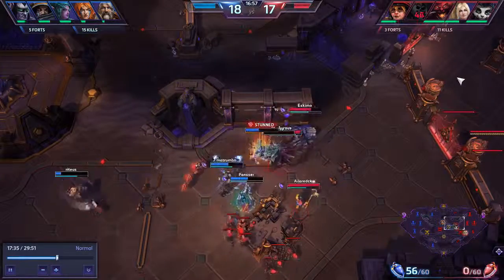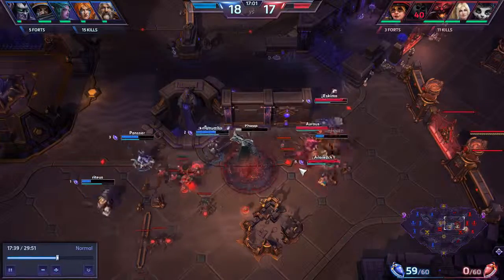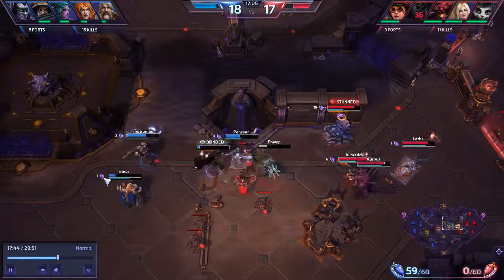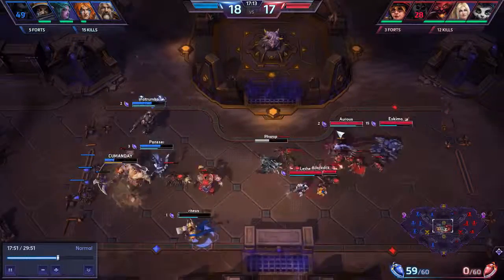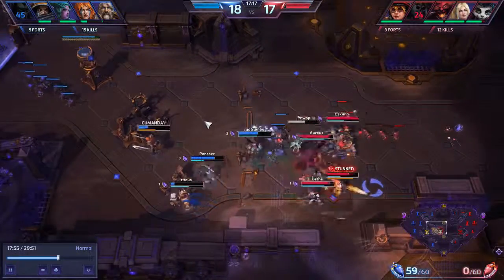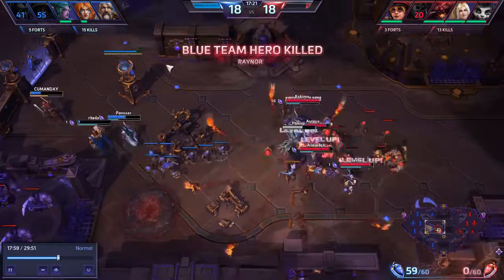Tyrande is a decent support, and Uther is a decent support for helping Illidan, but that's only if you take Divine Shield. They trade their two ults for Diablo, who comes back in five seconds, and they chase me down and burn me. I have not burned my ult, but their ults are on such a long cooldown. Now they're down Raynor and Illidan, taking away all their Giant Killer.